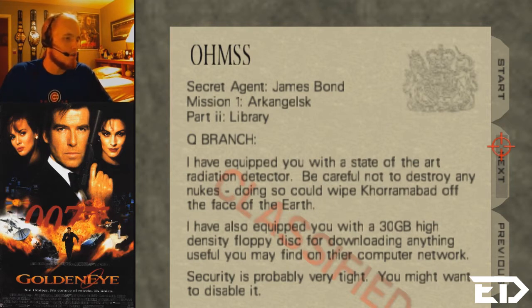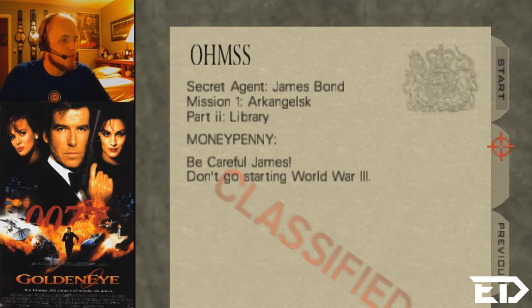I have equipped you with a state-of-the-art radiation detector, commonly called a Geiger counter for those of you in the know. Be careful not to destroy any nukes — doing so could wipe Koramabad off the face of the Earth. I have also equipped you with a 30-gigabyte high-density floppy disk — holy shit, that is insane — for downloading anything useful you may find on their computer network. Security is probably very tight. You might want to disable it. Be careful, James. Don't go starting World War 3.